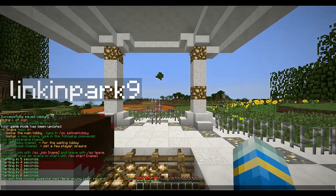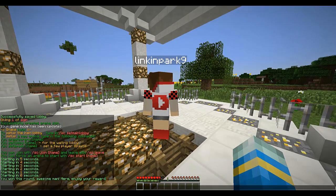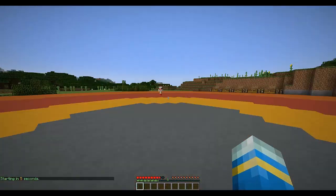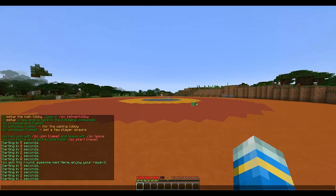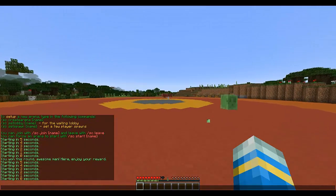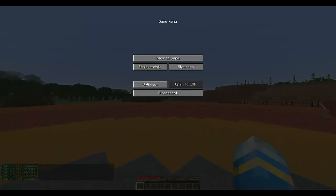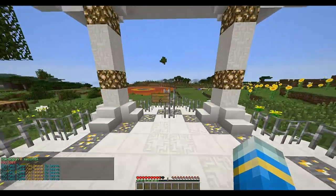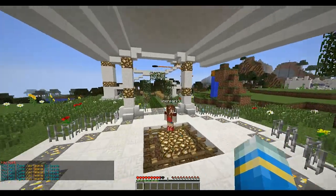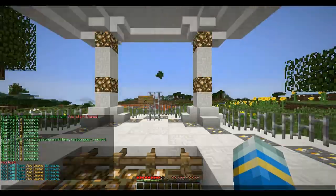I'm going to try and control both accounts. I'll go forward while Linker Park goes this way. As you can see, if we collide we will lose — just like that. I collided and lost, and Linker Park gets the diamond. I'll do it once more so you'll be able to see.